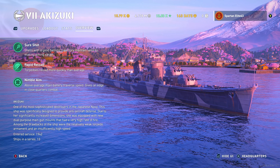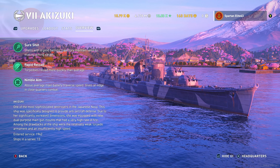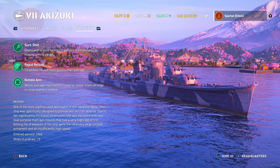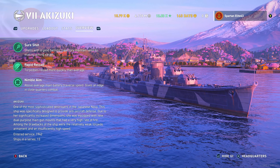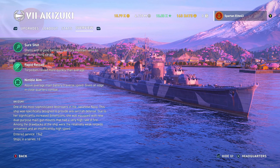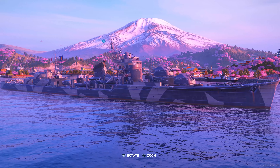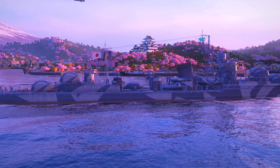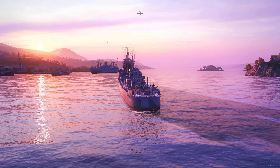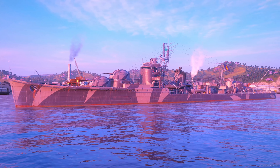The Akizuki: one of the most sophisticated destroyers in the Japanese Navy, specifically designed to provide anti-aircraft defense. Due to her significantly increased dimensions, she was equipped with new dual-purpose main gun mounts with a very high rate of fire. Among the drawbacks were the relatively weak torpedo armament and insufficiently high speed. She entered service in 1942 and there were 13 in the series. I've got the Regia Marina camo on it, made permanent — it's a good-looking ship.